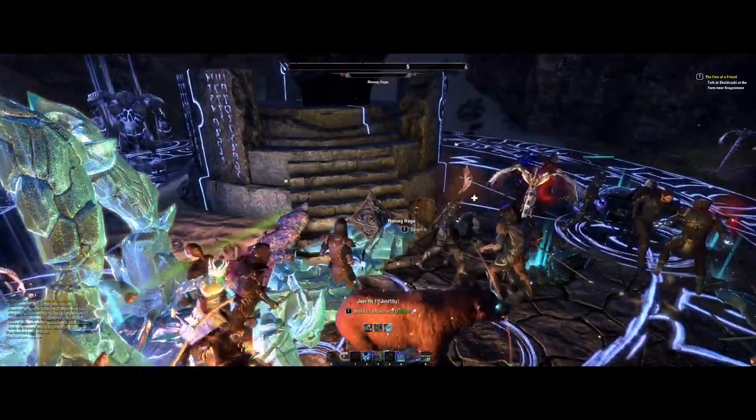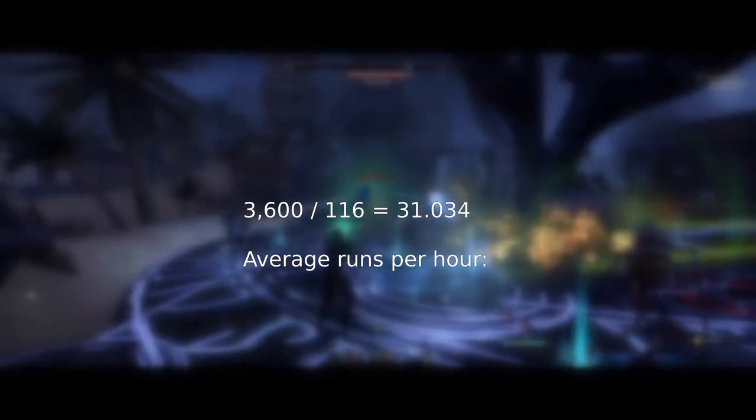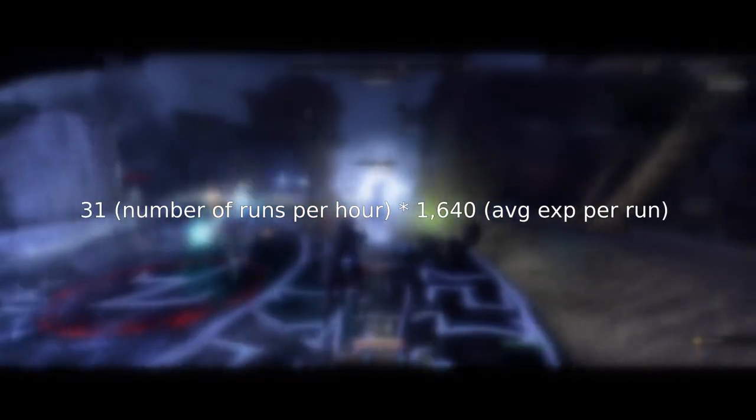The average XP for my level 28 character was 1,640 XP per run. Since there are 3,600 seconds in an hour, we divide that by our average runtime of 116 seconds, which comes out to 31.034. Rounding that down, since we can't have 0.034 of a run, means we can do an average of 31 runs in an hour, which is actually pretty good. Now we take our 31 runs and multiply that by 1,640 — the average XP per run — which gives us the grand total of 50,840 XP per hour.